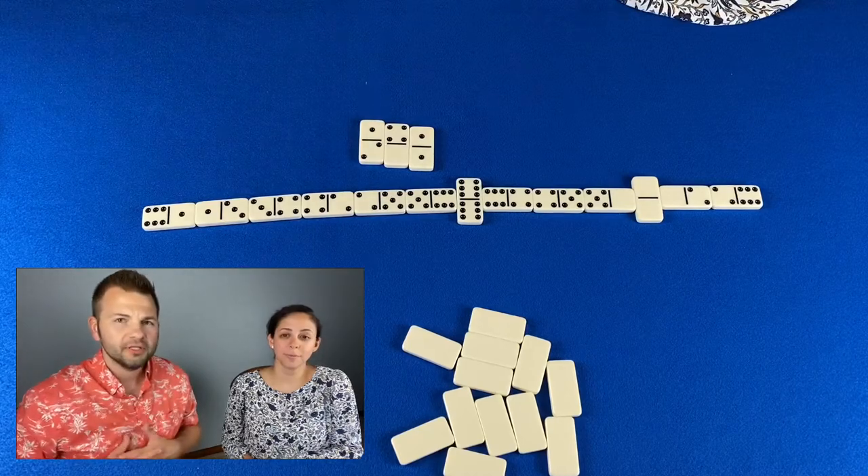One more rule you need to know about: if a player plays a domino and does not recognize that they've created a multiple of five by adding the two ends, an opponent can steal the points by saying 'muggins!' They get the points instead of the person who laid the domino.